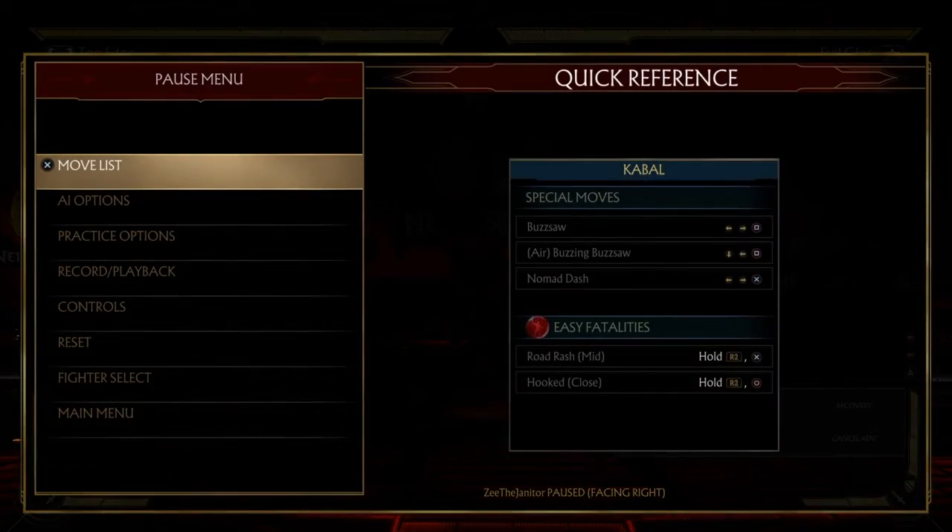That's been the 2-4 command grab option select. Buff Kano, guys. Paolo, please — come on, buff Kano.